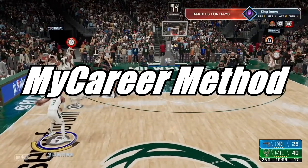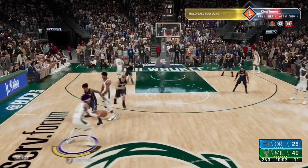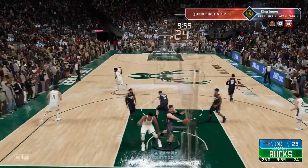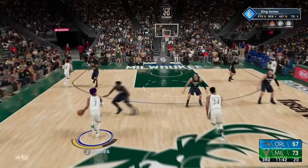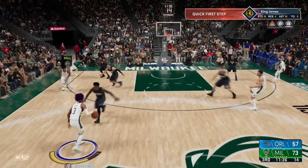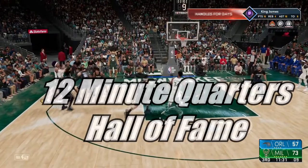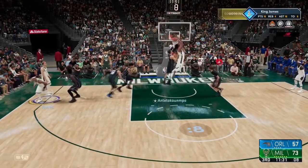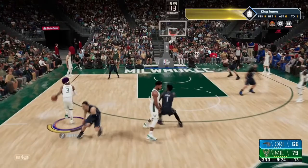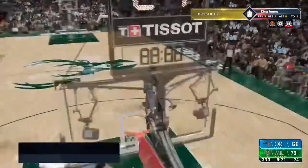Now let's switch to the MyCareer side. You can grind your badges in MyCareer using the exact same methods shown earlier with the warehouse challenges. I do suggest using MyCareer to get your overall all the way up to 99 — it's the easiest way. Play on 12-minute quarters on Hall of Fame difficulty. Once your settings are together, run the pick and roll. It works better if you're on a team like the Lakers or the Bucks — you want someone athletic enough to catch a lot of lobs.